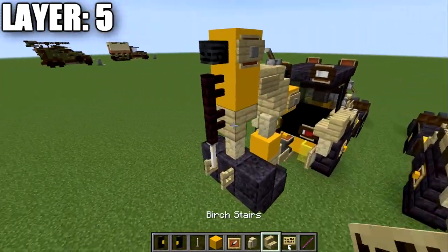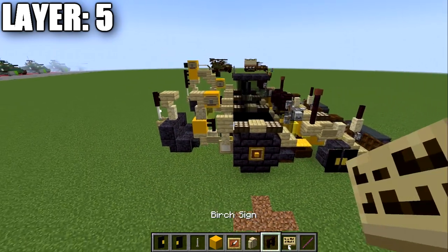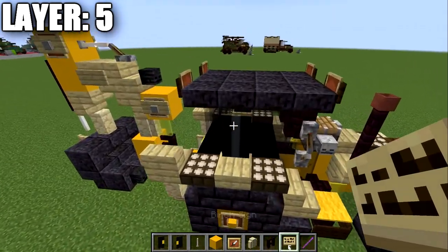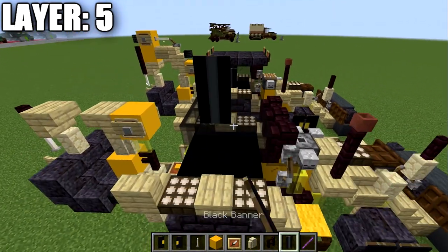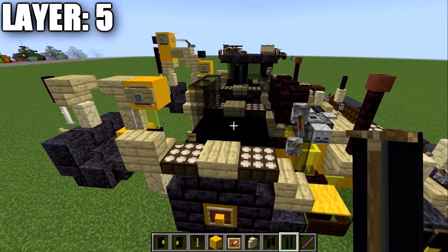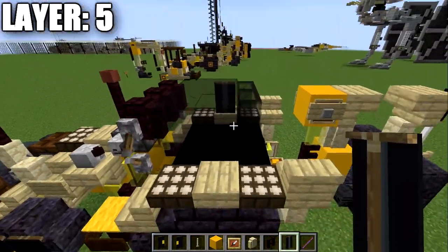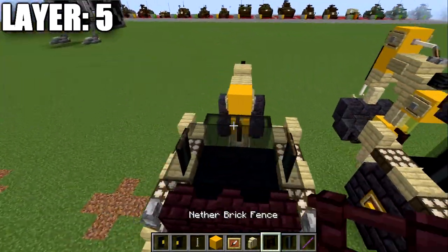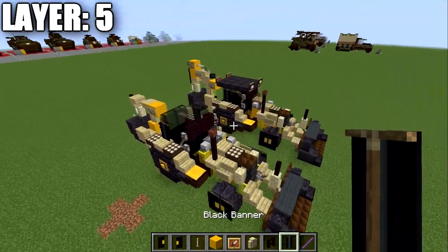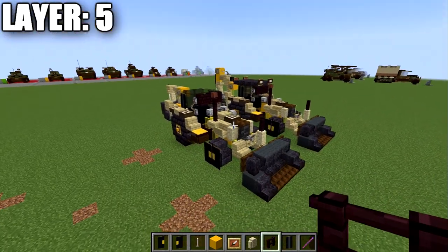On the back, place another birchwood upside down stair, then a narrow brick wall coming off the back of the stair. The last thing for this layer is a banner — a black banner with a gray stripe down the center vertically. That goes on this second row of three of black stained glass panes, on both sides. That completes everything for layer five — here is a top-down view, and with that we'll move into the final layers.